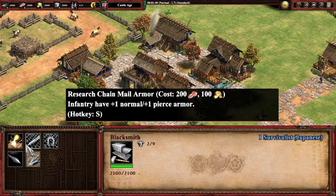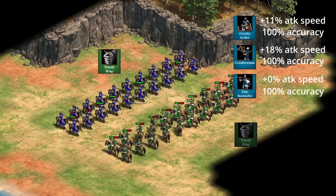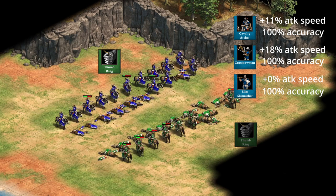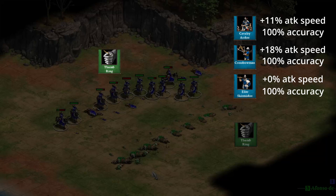The value you get from an upgrade is not always inherent to the upgrade, but which units you're getting it for and how you're using those units. For example, thumb ring increases attack speed and accuracy for cavalry archers and crossbowmen, but only accuracy for skirmishers. Since elite skirmishers already have a 90% hit rate, it barely does anything. Cavalry archers go from 50% to 100% accuracy, and their fire rate is increased by 11%, so it's basically necessary to get before doing anything with them.